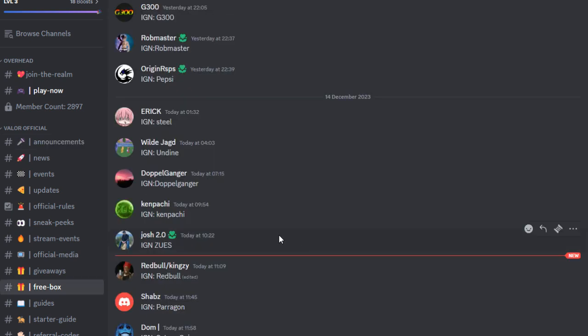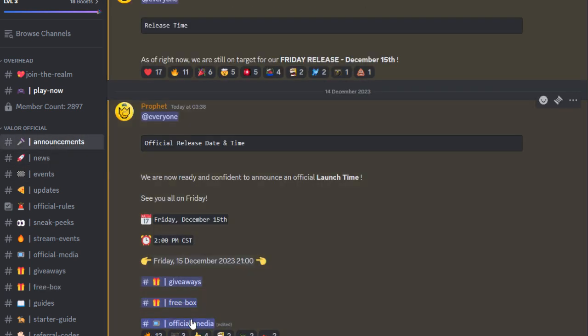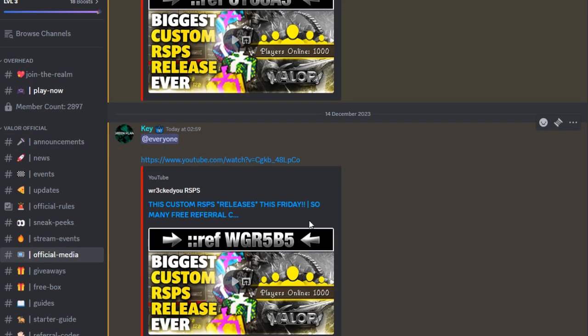On top of that, you can get yourself a free goodie on release — just type your in-game name right here. And finally, you'll be able to get lovely rewards from the official videos, so make sure to sign up on all those because you can win some really nice stuff.